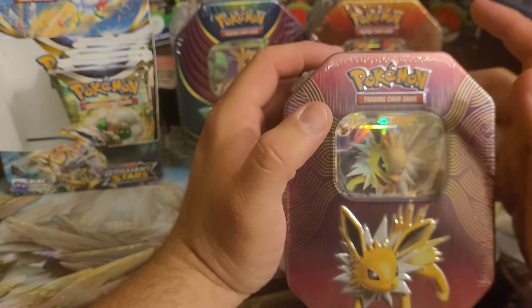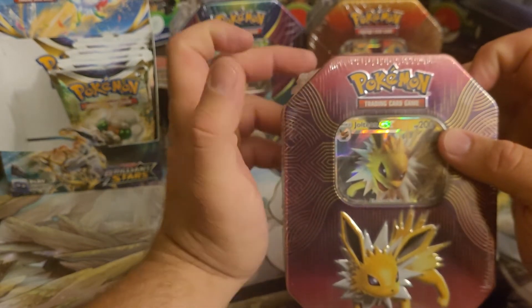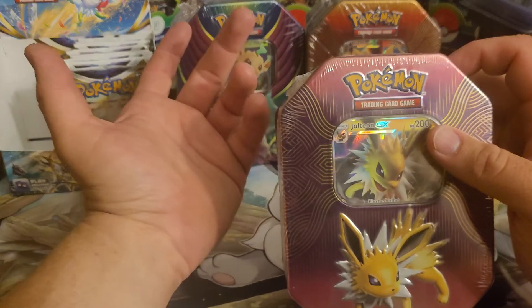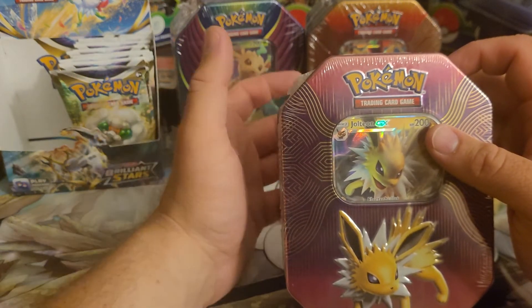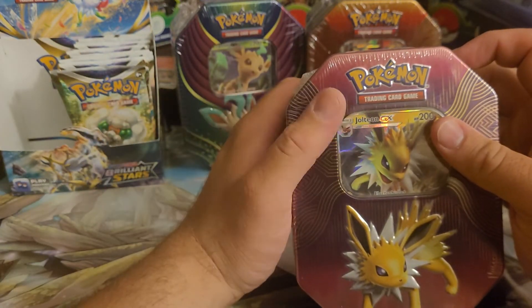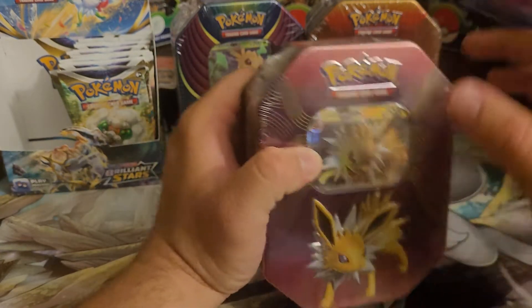So I don't expect anything super rare to be in them. I expect it all to be Sword and Shield Era. Maybe there's four booster packs in it — maybe one Sun and Moon or two Sun and Moon packs, and then two Sword and Shield Era packs. I really don't know. I am excited to add this one. Jolteon's one of my favorite Pokemon, so I'm always excited to get one of these.